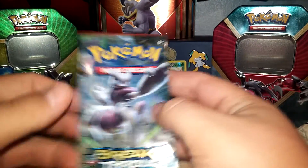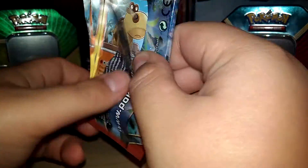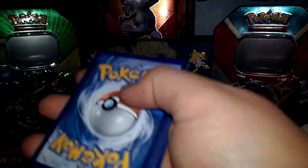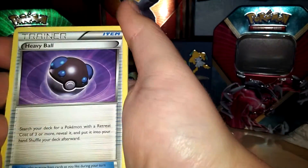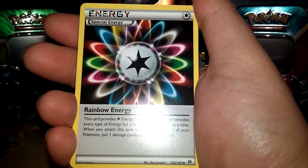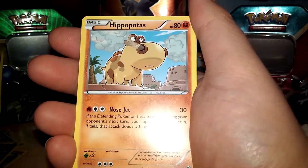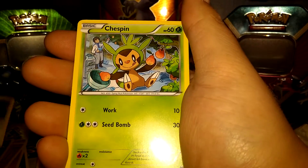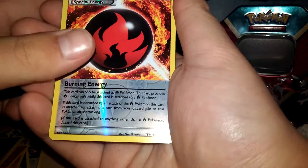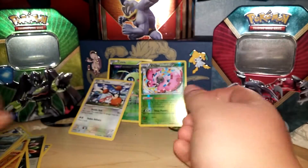So our last pack — let's see what we can get out of it, hopefully something nice to end things off. Alright, so we got a Heavy Ball, a Rainbow Energy, Cacturne, Hippopotas, Cyndaquil, Goldeen, Starly, Chessman, a Fire Energy Reverse, and a Staravia Regular Rare.